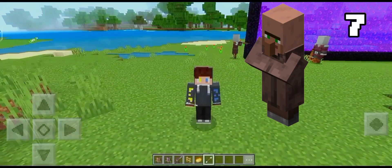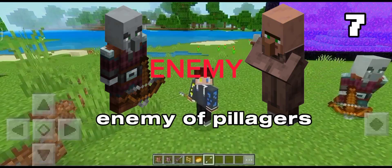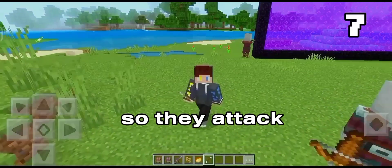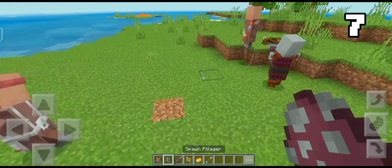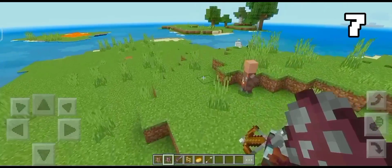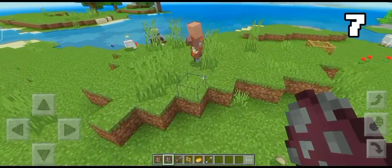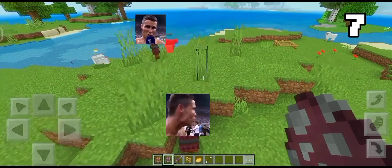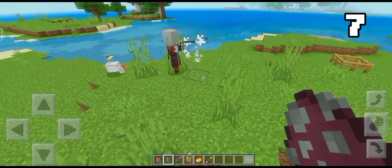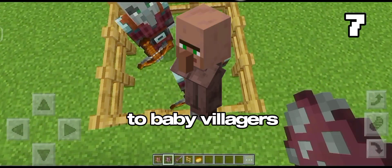Villagers are the biggest enemy of pillagers, so they attack villagers like this. But they don't do anything to baby villagers.